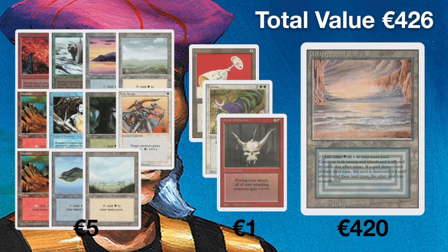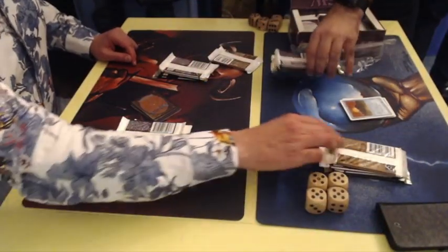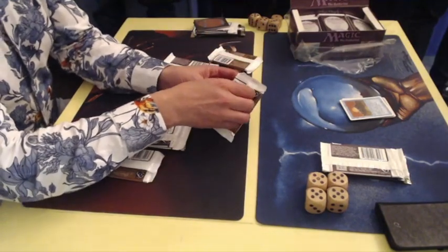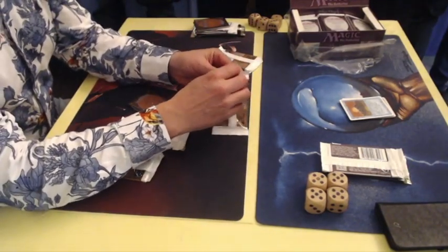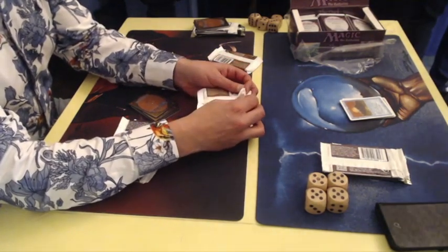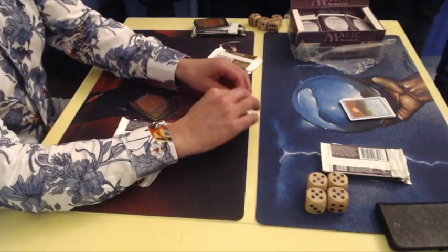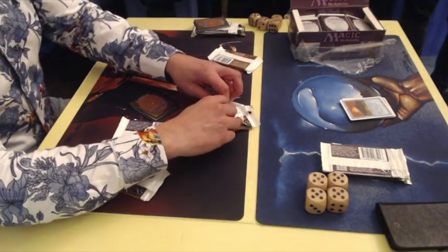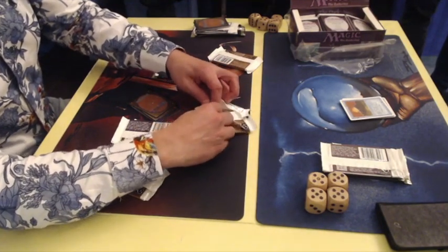Let's go to Booster 4. Obviously these boosters aren't searched or anything, so maybe we'll find another dual land — who knows — or a cool rare like Wheel of Fortune. Let's keep our fingers crossed and go to Booster 4, the last booster in today's opening. I'm also going to make videos of the other packs — I believe they're also going to open The Dark and some Chronicles. I was thinking it would also be cool to get an iconic creature like a Shivan Dragon, Serra Angel, Sengir Vampire, or Force of Nature. There are so many cool cards in this set.